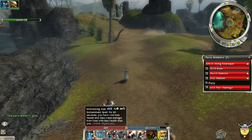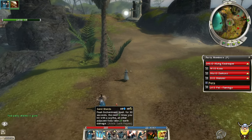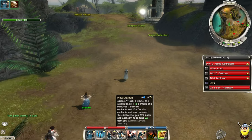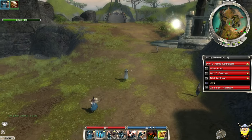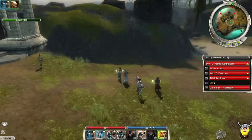So I cast Sand Shards, then Heart of Holy Flame, then Pious Assault — that's quite a lot of damage, especially if enemies are grouped up.